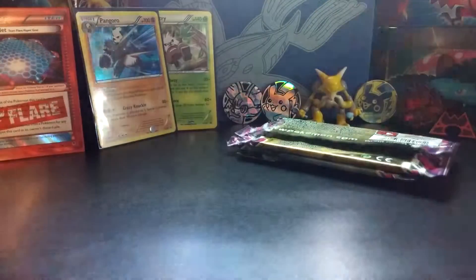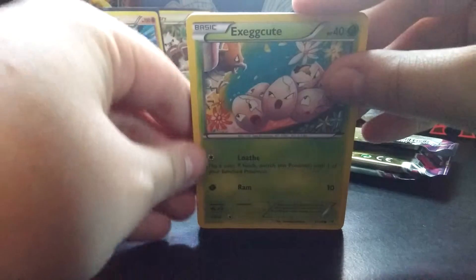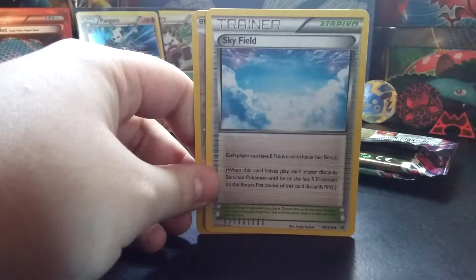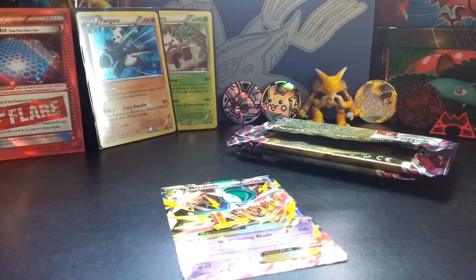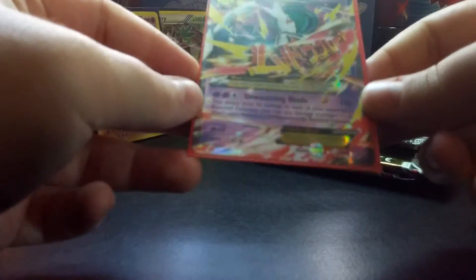Alright, and another Roaring Skies pack. Code Card aside - Code Card is backwards in all of these packs. And this is a good one: Exeggcute, Taillow, Electrike, Bagon, Fletchling, Dustox Uncommon - I didn't have that one yet - Ninjask, Skyfield, VS Flareon Padove, and a Mega Glalie EX. Go ahead and put this guy in a sleeve. Now I can use Skyfield in a deck, because I do have a Glalie and now I have a Mega Glalie.